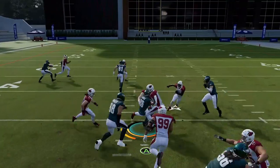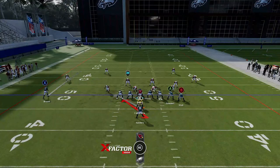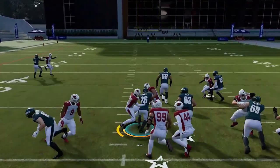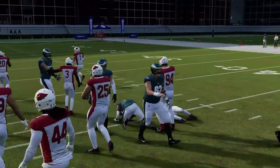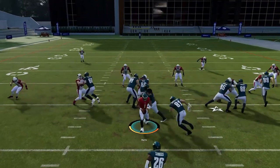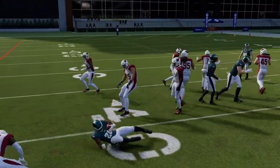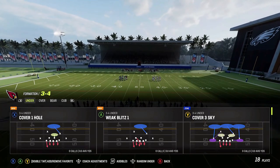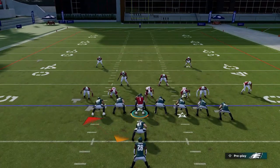Next up we have the Halfback Counter Weak. It's another good run play with no real adjustments — a good inside run play. It's not going to have a lot of success outside; this play is meant to take advantage of the two tight end set. A lot of people will be shifting or paying attention to that side, giving you a good running opportunity in the opposite direction. The counter stance — going in one direction and coming back — will really have the user chasing in the opposite direction toward the tight ends as well.